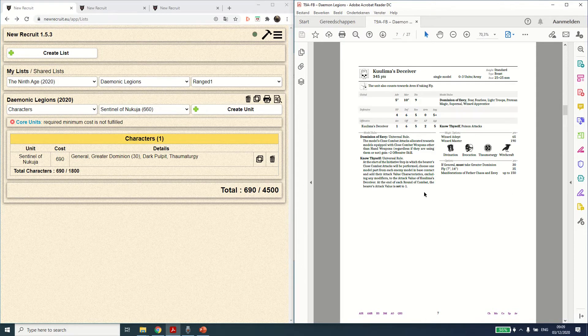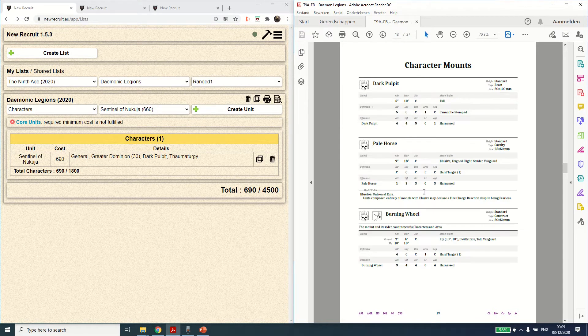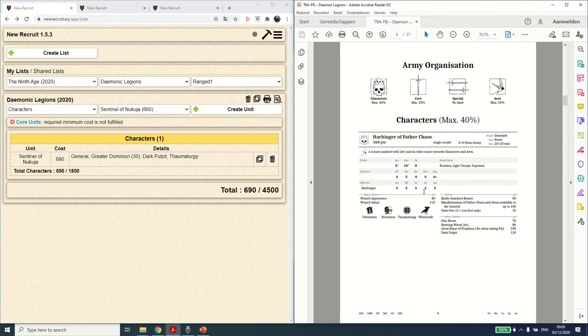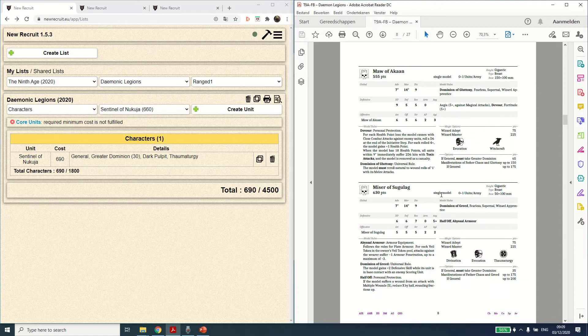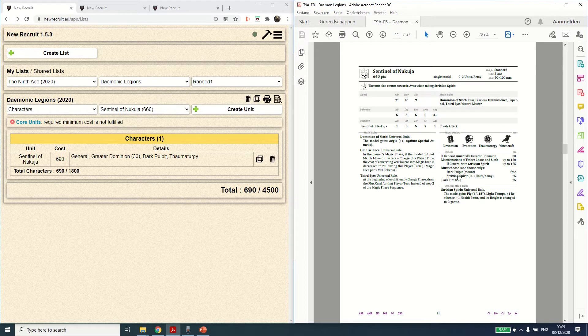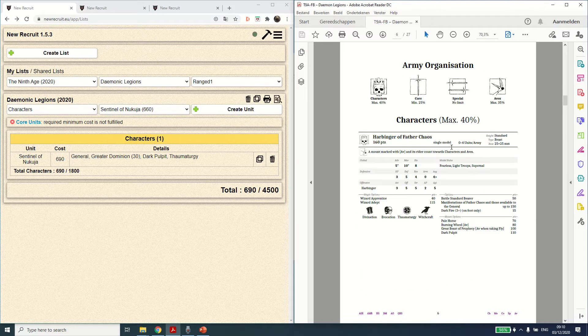The biggest focus for Daemon Legions is which characters you take, and that basically decides the rest of your list. It is possible to take double harbingers and go with that, or you can take any of the greater demons. My key consideration for this ranged build is that ideally I want a Wizard Master on Thaumaturgy, so basically any greater demon that can access Thaumaturgy and become a Wizard Master is a potential candidate.